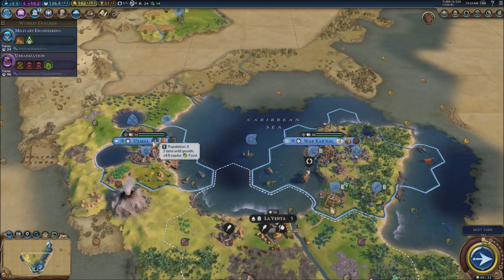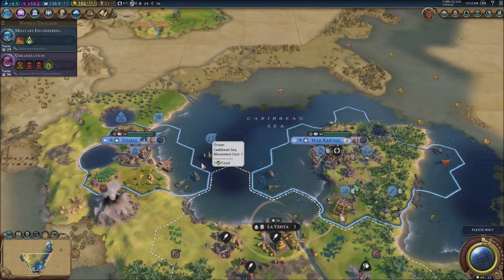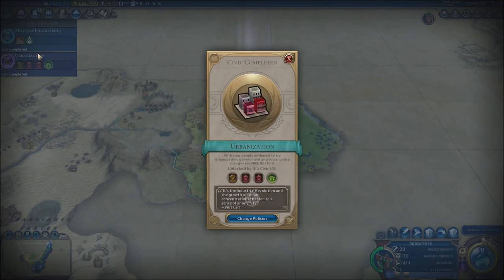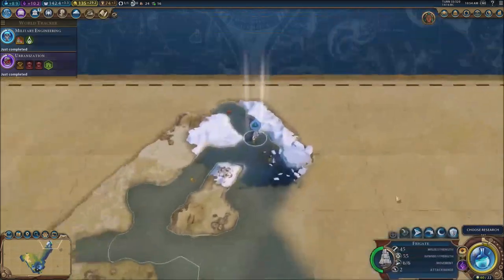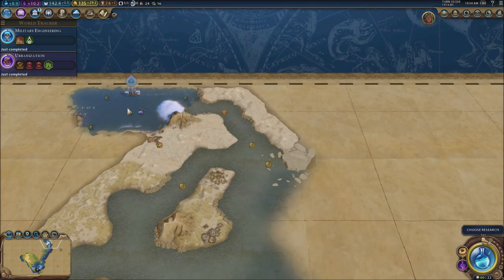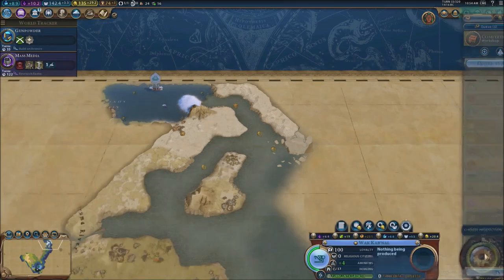In three turns, we're going to grow and we're going to be able to go for another settler, so I think that's what I'm going to go for. Urbanization and military engineering — military engineering is very important in this game because with it you can get engineers, and they are the ones who build roads, which are really going to make your units go fast. I'm going to go for the musketman and mass media.